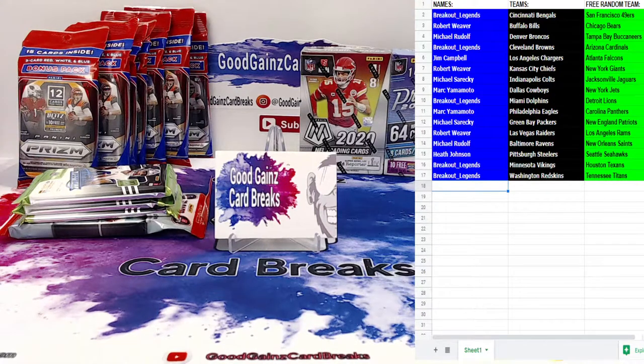This is a pick one team, get one random 16-spot break. With us tonight we have the dynamic duo from the Breakout Legends team — Jeffrey M and Ryan S — with the Bengals. Robert W has the Bills, Michael R has the Broncos, the Breakout duo has the Browns, Jim C with the Chargers, Robert W with the Chiefs, Michael S with the Colts, Mark Y with the Cowboys, Breakout Legends with the Dolphins, Mark Y with the Eagles, Michael S with the Packers, Robert W with the Raiders, Michael R with the Ravens, Heath J with the Steelers, and the Breakout Legends duo with the Vikings and the Football Team.